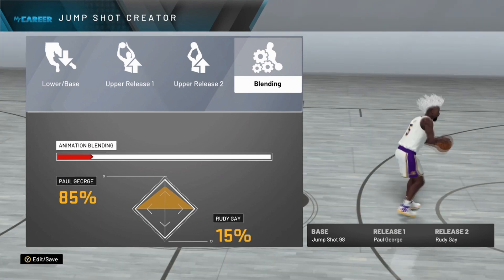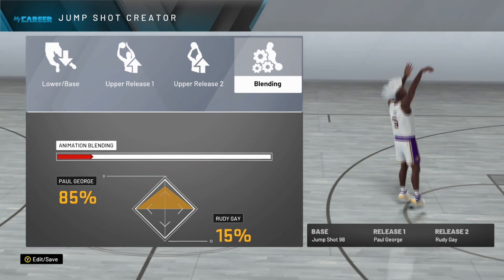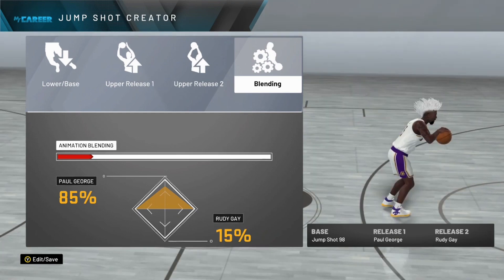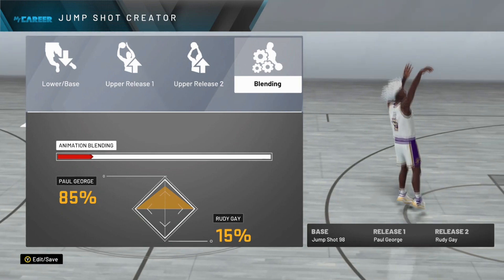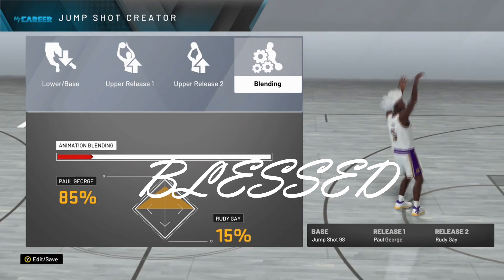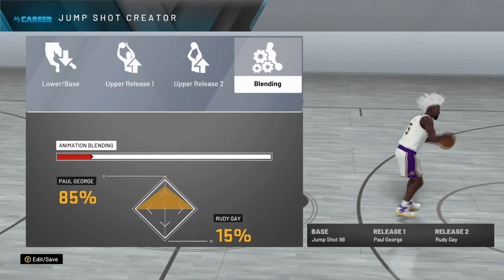Trust me — base jumpshot 98, release one Paul George, release two Rudy Gay, 85/15 on the blending. I also use Hall of Fame Quick Draw, but you could try Gold Quick Draw if you can't time your jumpshot too well. This is the best jumpshot I've tried — I have yet to come across one that's even close. Before I had jumpshot creator, just using jumpshot 38 or jumpshot 98 alone works well. If you're still watching, go comment the word 'blessed' so I know you made it to this part. This is the jumpshot I've been using for the past couple weeks and it is straight cash.